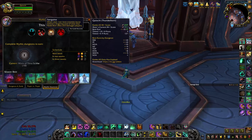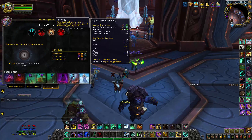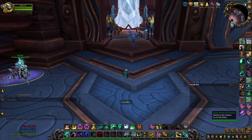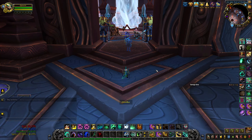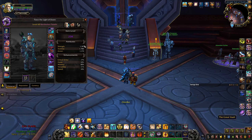In terms of the affixes this week, we got Fortified, so non-boss enemies are basically stronger. We got Sanguine, so basically when you kill an add it leaves a pool on the floor that heals allies and deals damage to us as players. And then we got Quaking — over time all players emit a shockwave, inflicting damage and interrupting nearby allies, so you just want to make sure you're not casting while that's going off. And then obviously we have Prideful. So it's not too bad this week. I'm going to jump onto my Paladin now, then my Warrior, then my Warlock.